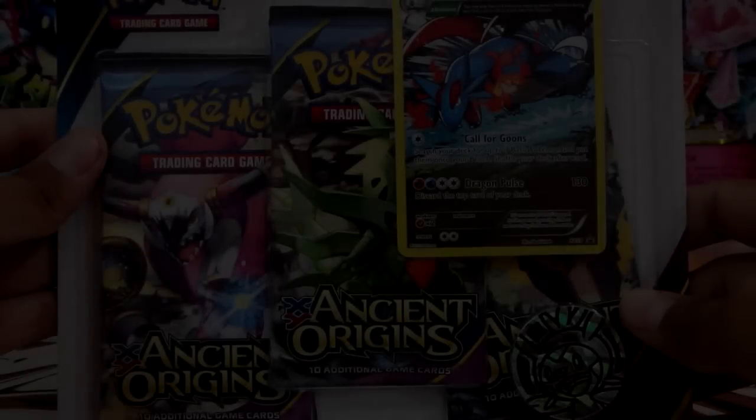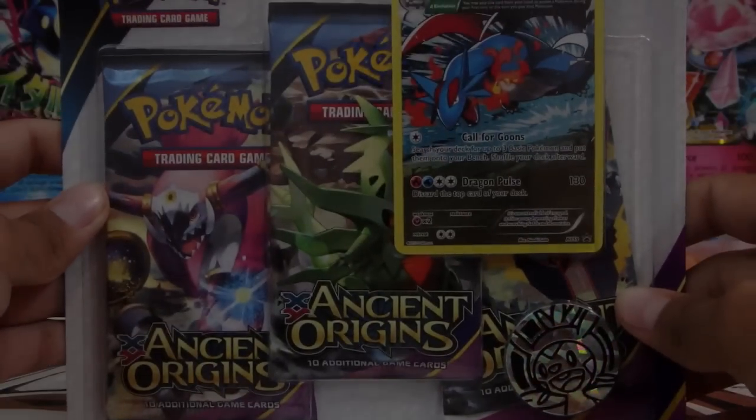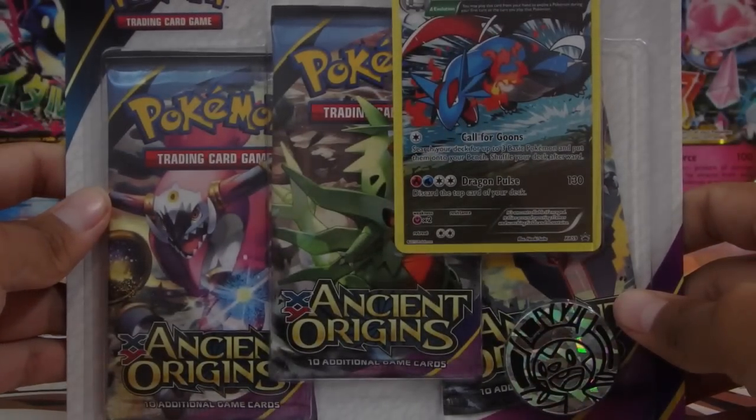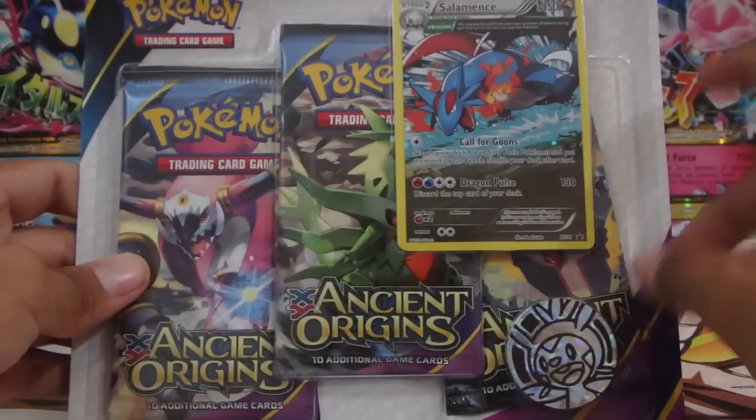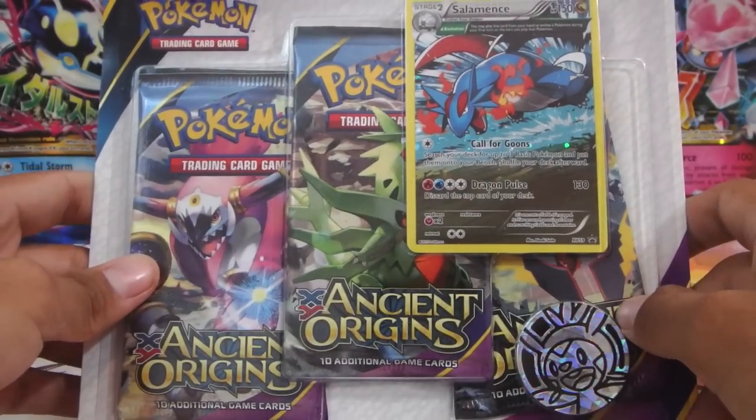What is up guys, it is your boy the Pokemon Goober here, and today I am bringing you another pack battle — a triple blister Ancient Origins Salamence pack battle versus Jordan Japan. The first one we did was with the Malamar Ancient Origins, and now we're bringing you the Salamence ancient tree, so let's go.